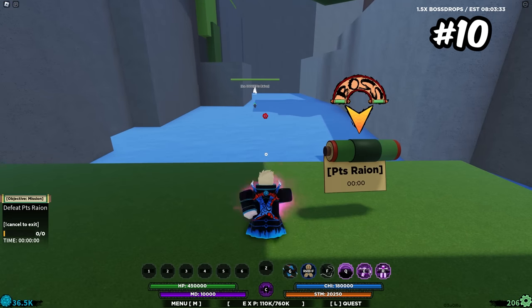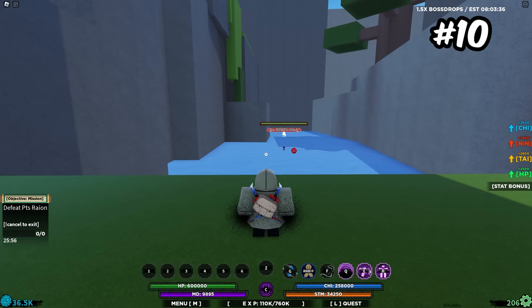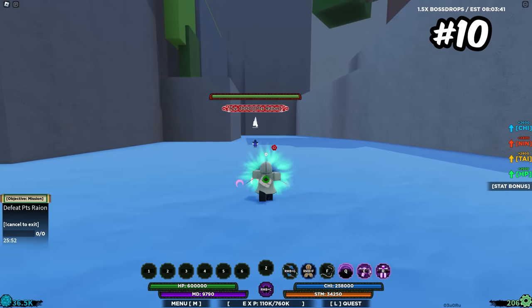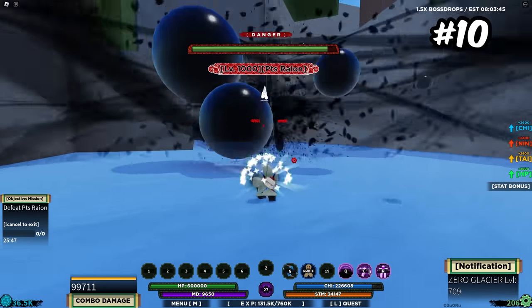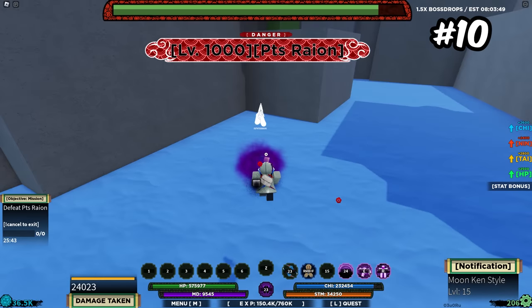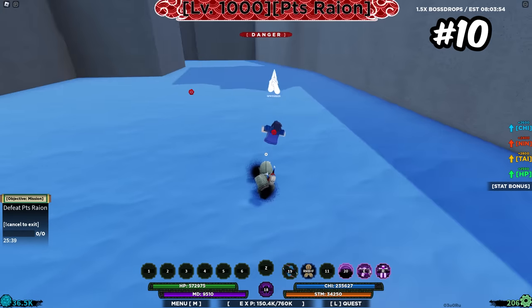Coming in 10th place is actually going to be Rune Kanchu. This is one of the most forgotten bloodlines in the game currently, but Rune Kanchu has always been a really good bloodline that people just don't really care about. The reason why Rune Kanchu is so good is because not only does the bloodline itself have a ton of stuns, but it actually has quite a lot of damage output as well. And obviously bosses are affected by counters and stuns now.